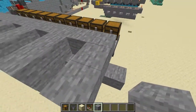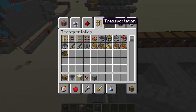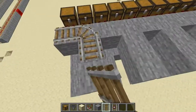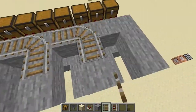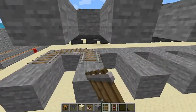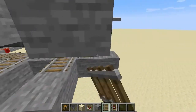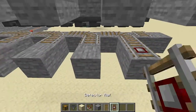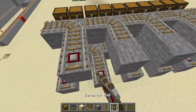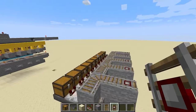Now, we have our pathways for the minecarts to go on. We'll get some rails and just place rails like this on the bottom too. Now let's place a detector rail like this, and up here too. We've got the rail system sorted out for now, so let's finish the sorting system.